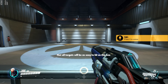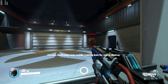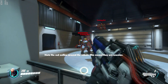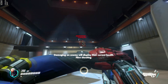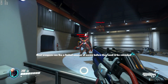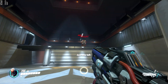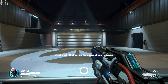Not all targets will be as easy to hit as this one. I am deploying some mobile training bots for you to destroy. Note the red outline around the robots — this indicates they are enemies. Damaging an enemy will display their current health. Most weapons have a limited amount of ammo before they need to be reloaded. Your weapon's current status is visible at the bottom right of the screen. Great work. That covers the basics of your weapon.